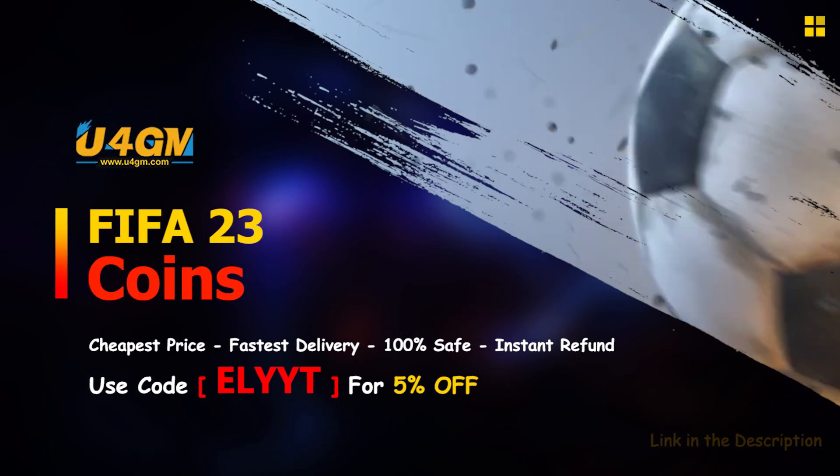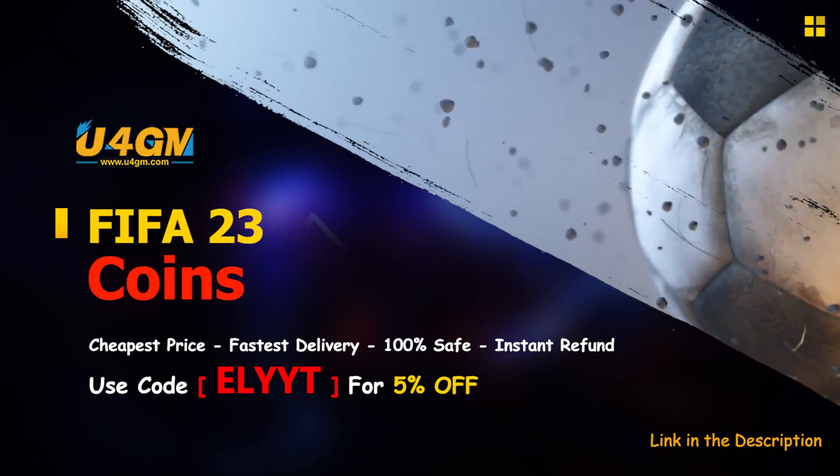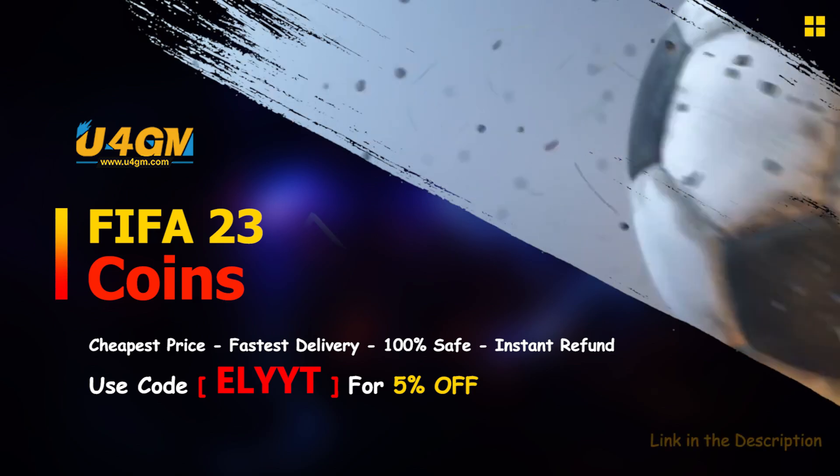If you guys are looking to buy or sell any of your FIFA 23 Ultimate Team coins in preparation for Team of the Season, check out u4gm.com and use code ELITE at checkout.